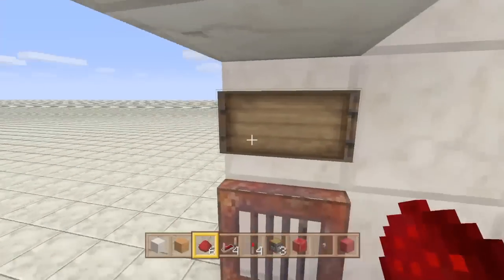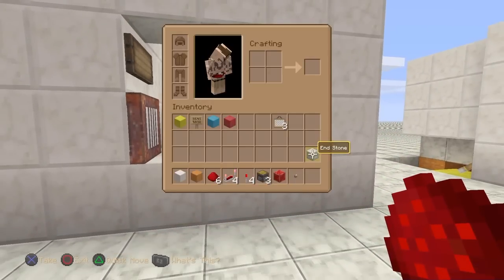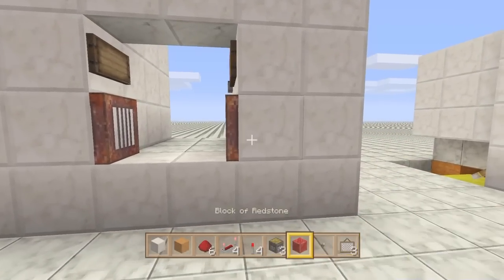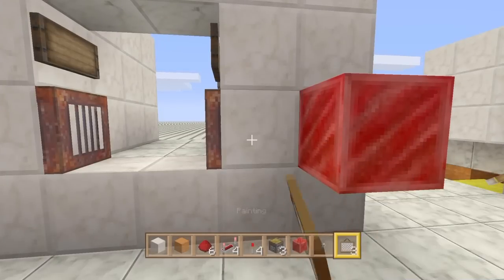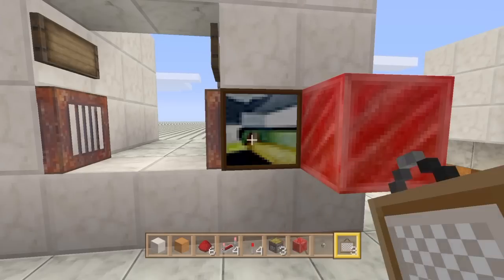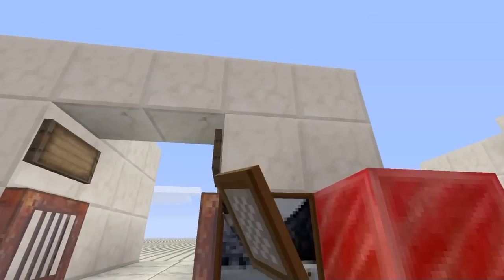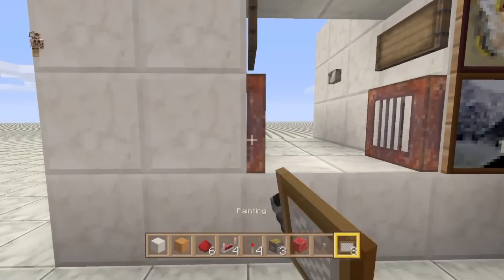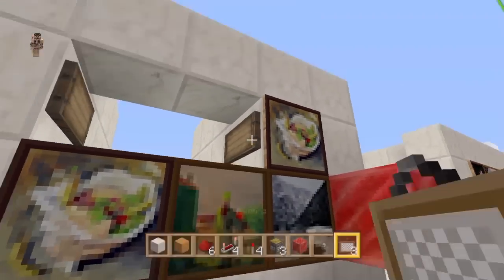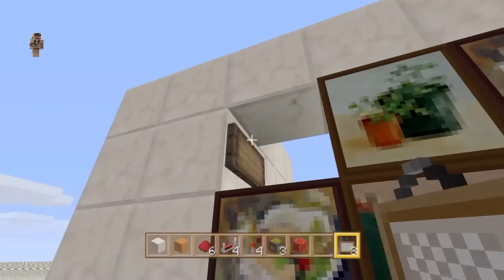Our button from the inside is working. We'll make this look the part and put some paintings on here. We'll just go with single paintings on these if you want — just go with whatever it gives you.